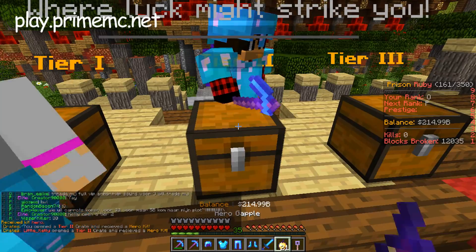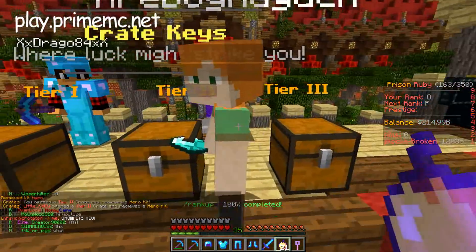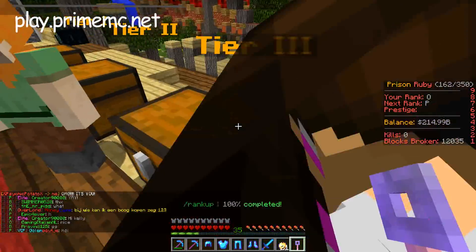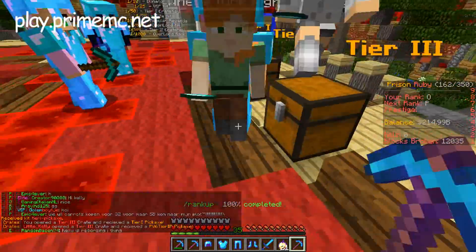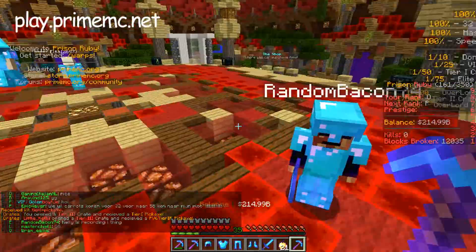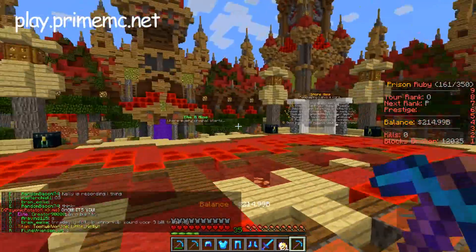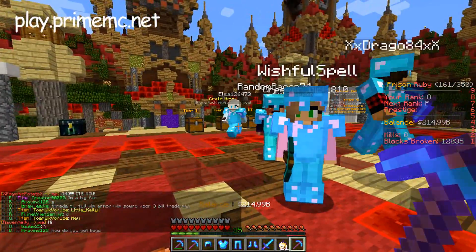Okay, let's try this one. Oh, I got the hero kit! That's so cool. And I got some golden apples, that's so awesome. Let's check what we get in this one. Oh, I got a tier one pickaxe, that's so cool, you guys. Remember, you can get all that stuff — the tier keys — in the donator store of Prime MC.